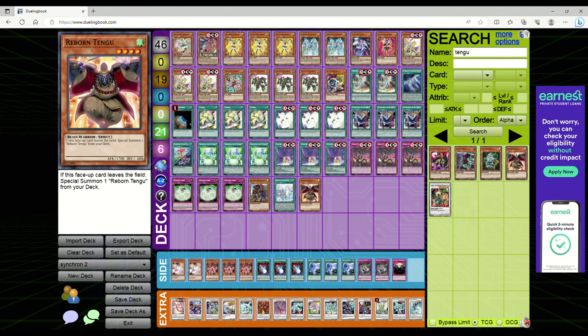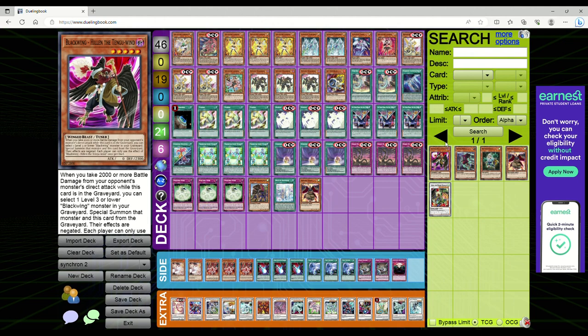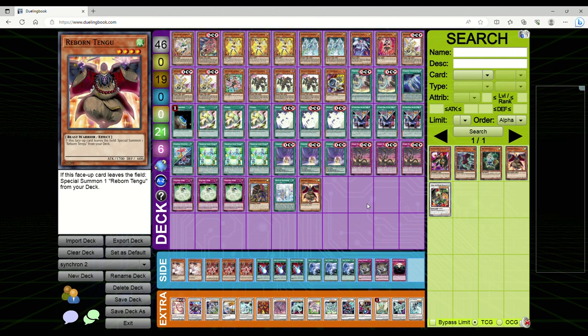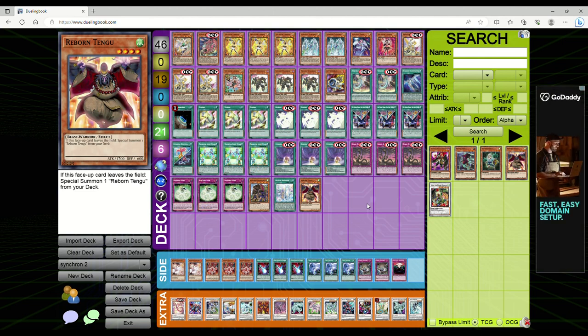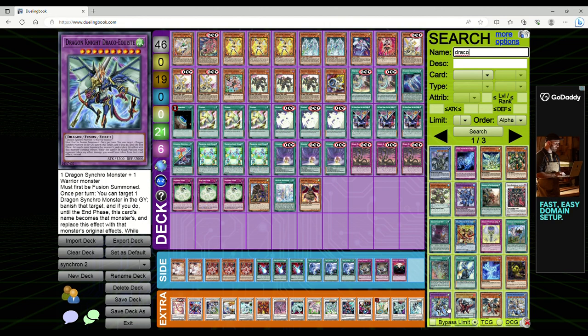It's going to be much harder for decks to side deck against these combo decks because of the many different sub-engines. Obviously you've got things like Dark Ruler and Droplets. Another thing people are using alongside Super Poly is summoning out Draco Knight Draco We Quest — which, if the opponent ends on Baron plus a Warrior monster, which I've seen in some combos, then you can get out Draco We Quest. This card must first be Fusion Summoned.